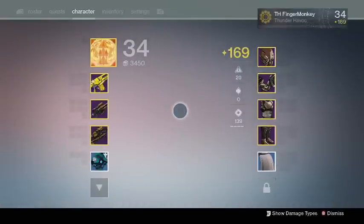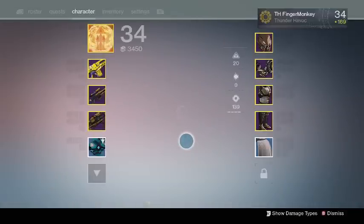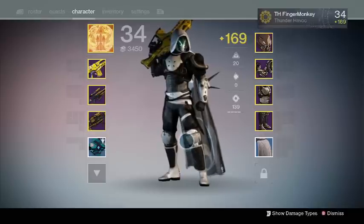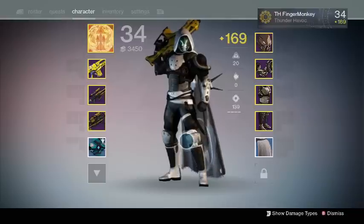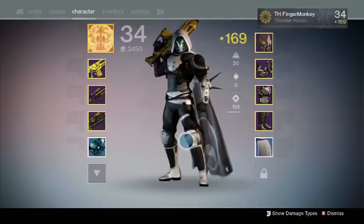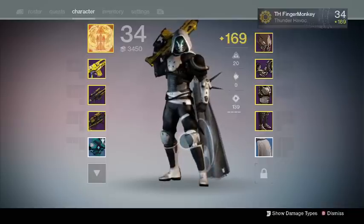To get this cloak, you have to level up your Dead Orbit faction to rank 25. After reaching rank 25 you'll receive a quest. For the quest, you need to kill a large number of minions of the darkness until it reaches 100%, wearing the class item shader and emblem. You also have to complete 10 heroic strikes, slay 100 crucible foes, and win 10 crucible matches — all while wearing the class item, shader, and emblem.